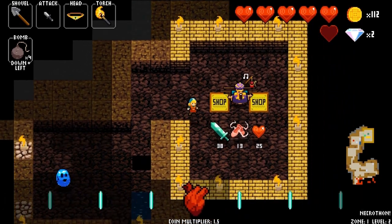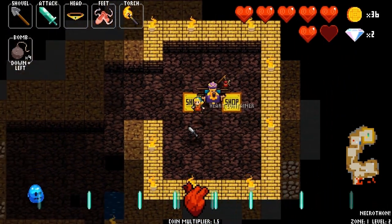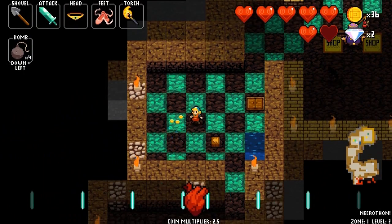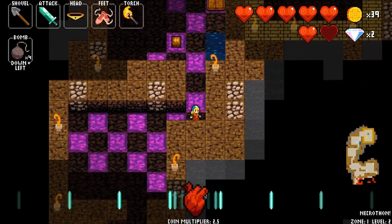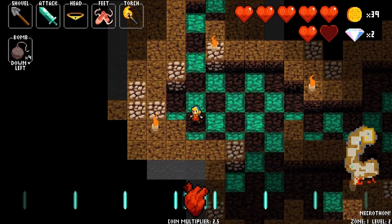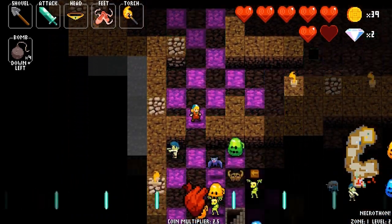That's a glass broadsword. That's a very powerful weapon. However, there is a drawback considering the fact that if you take a hit, it will break. And if it breaks and you have no other weapon, you're kind of up the river. However, it does drop a glass shard so you can pick it up.